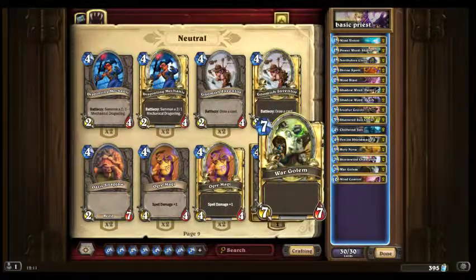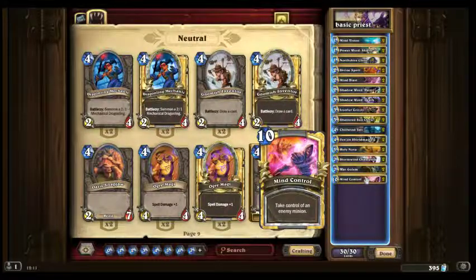You want in a basic deck some heavy hitters, which they have in the basic set. War Golem — it's a 7/7 for 7 mana. That's a good stat line; it's a solid minion. Mind Control is the most powerful card in the game, bar none. It's a game changer, and that's a Spellbound card — everybody can get it. What it allows you to do is take control of any minion.